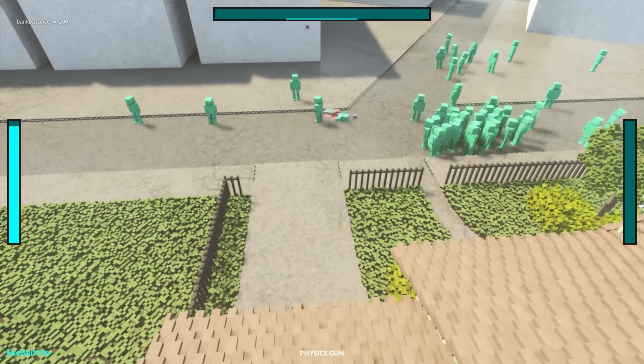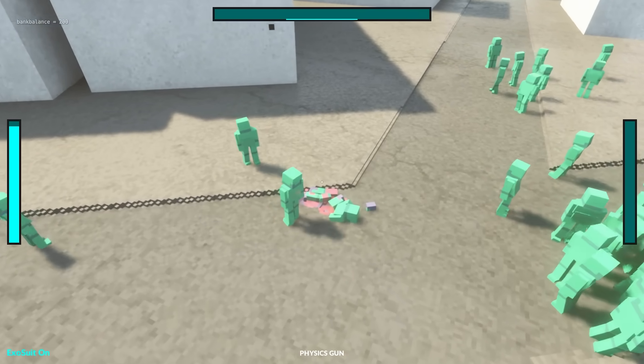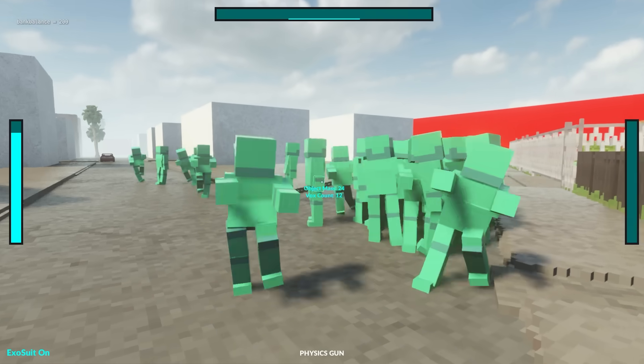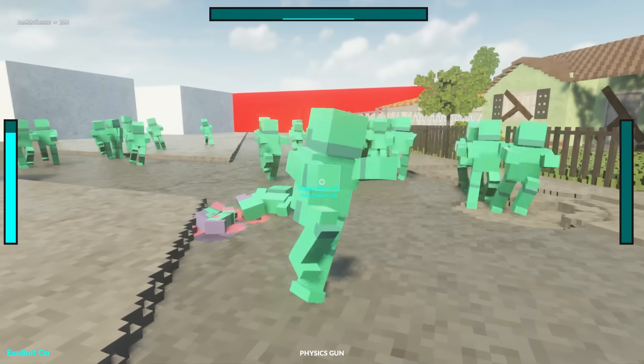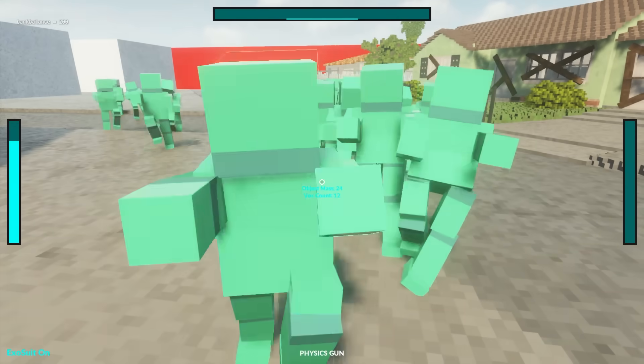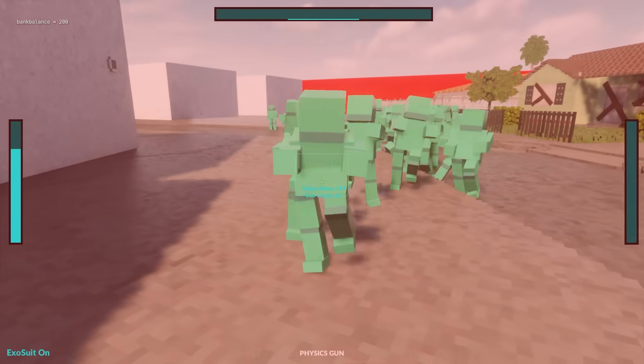Here we go, and boom - right out of our ceiling! Hello zombies, how's it going? Oh, here they come. Okay, can I just - how do I attack these things? Do I just like punch them? Punch - no punch. That's not working.